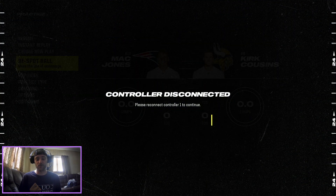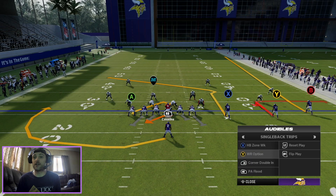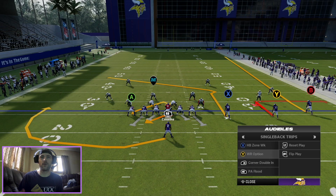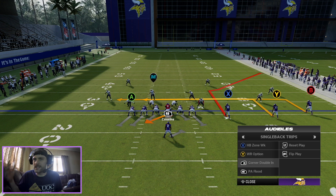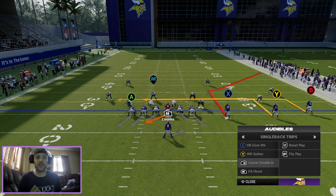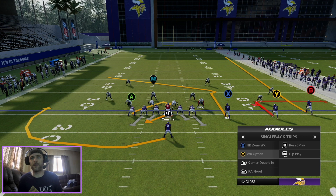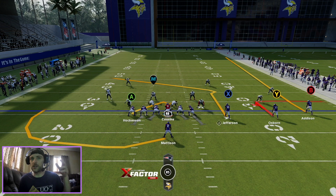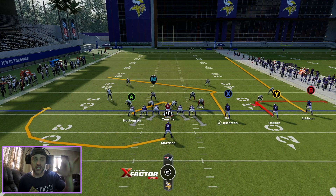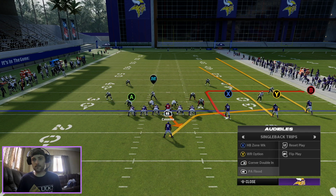My controller just disconnected for some reason. The passing portion of this is going to be very simple as well — we're going to have three pass plays. We're going to work the sidelines a ton because trips is just very tough to cover on corner routes and stuff like that, and of course we're going to have our number one guy Justin Jefferson. We'll start off with the short game, wide receiver option.